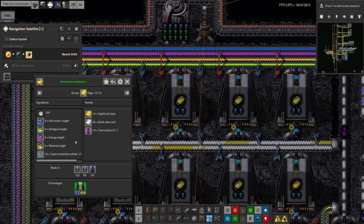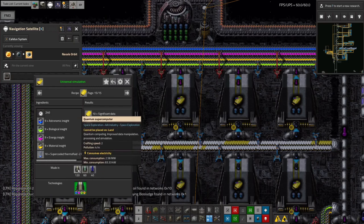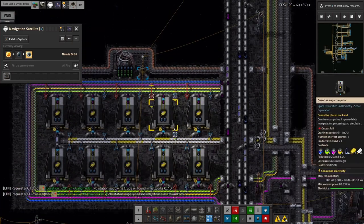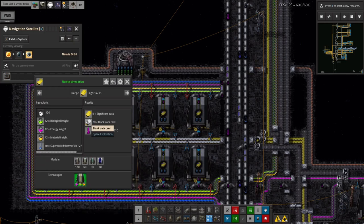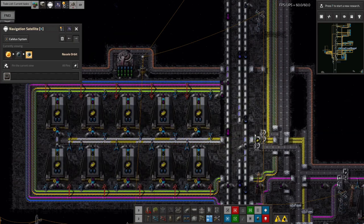The four-type recipe requires a tier two supercomputer — the first three types can be done in a tier one. Upgrading isn't too difficult; I'm already making tier two supercomputers and have plenty. So I was able to come over here and upgrade them, which also means they run a bit faster. This recipe now takes 120 seconds to produce 10, so it's one every 12 seconds. It's slightly faster than before because of the upgraded computers, and whatever rate we're producing at, it's fast enough — this belt is completely backed up.